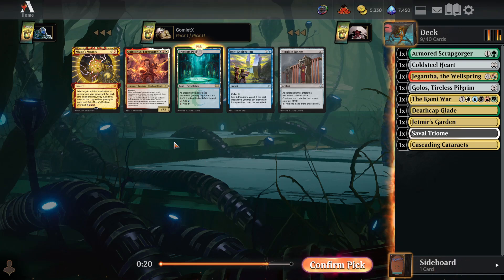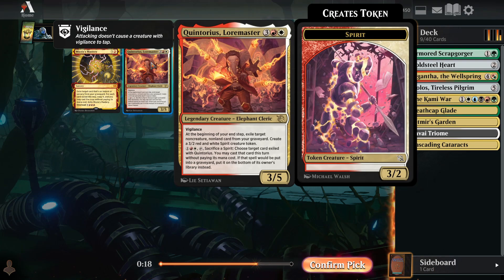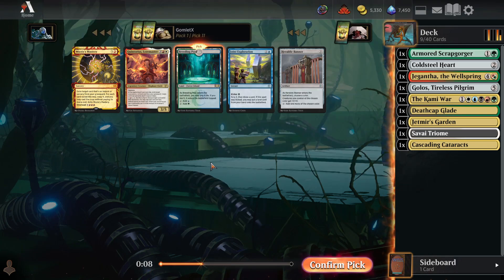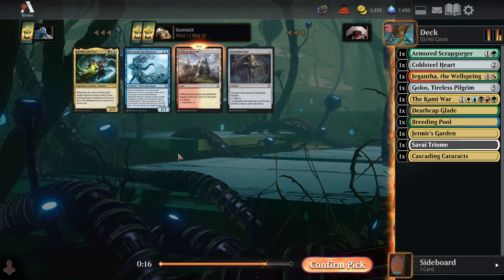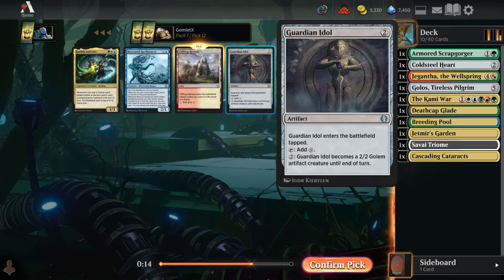Pack 1, pick 11: take a Breeding Pool. Could go for Quintorius, but I don't think we're going to have a whole ton of cards ending up in our graveyard — we're just going to be dropping down mana rocks and slamming creatures. I don't think we have great synergies for Quintorius yet. Pick 12: take a Clifftop Retreat.